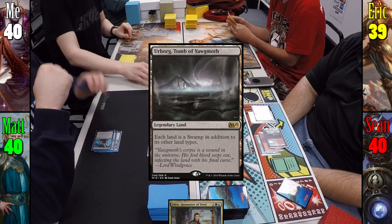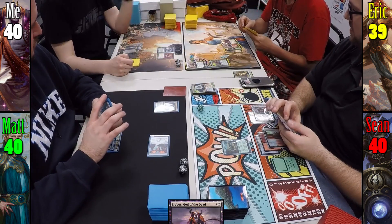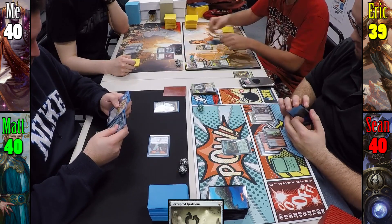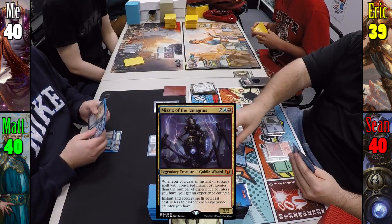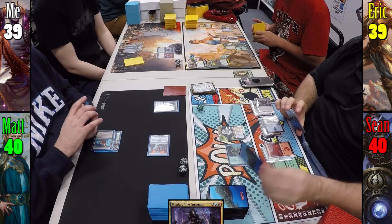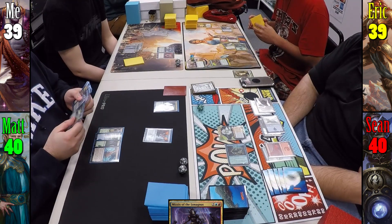I play Urborg Tomb of Yawgmoth and cast Erebos, God of the Dead. Eric plays a Plains and casts Unexpected Result, which hits Corrupted Graftstone. Sean plays an Island and casts Mizzix of the Izmagus. Moving to combat, he attacks me for 1 with the Homunculus. Matt's turn has a Forest come into play and he floods the board with little beaters.